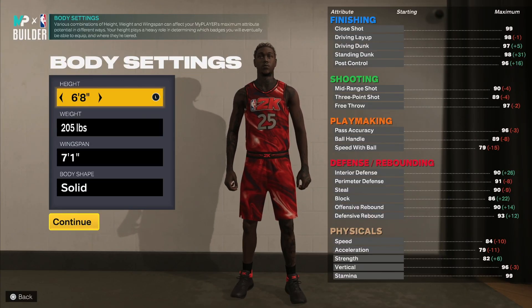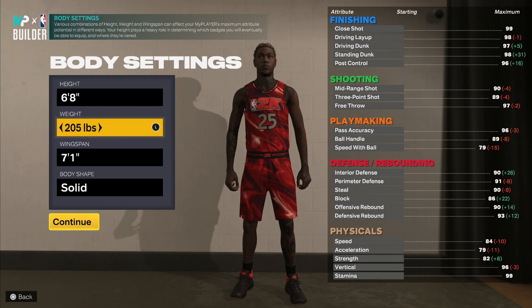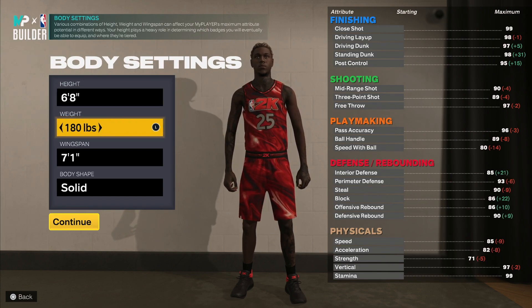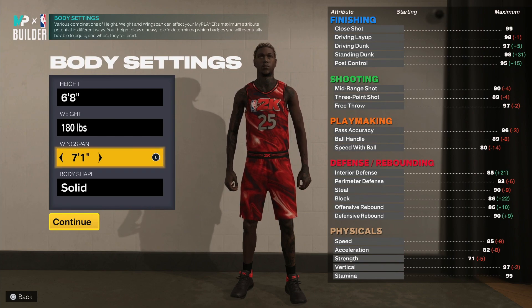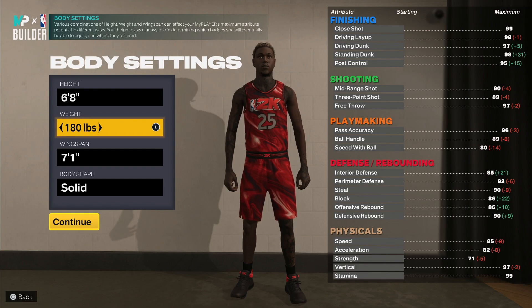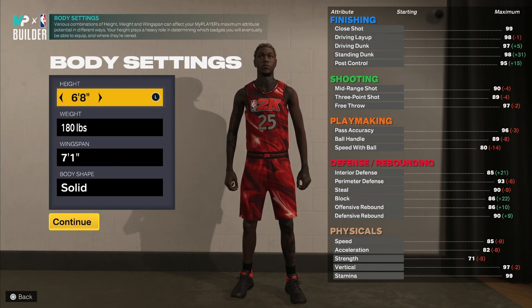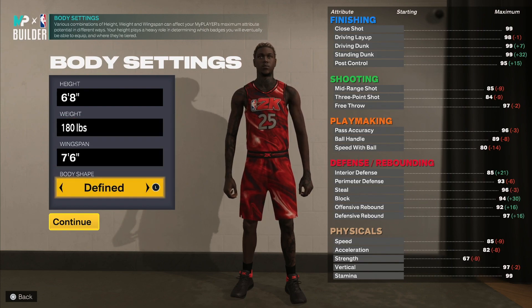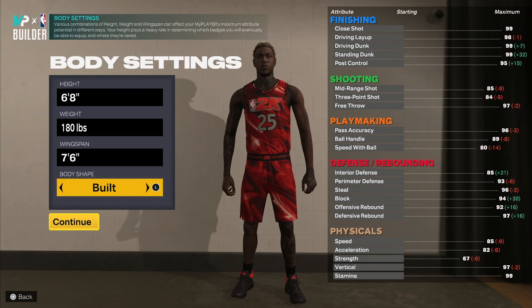I don't make him six-nine — I do make him six-eight because of certain thresholds for certain badges. I go lowest weight because you do get higher speed with ball, but you can go 207 as well. You go maximum wingspan — body shape doesn't matter, I go built just to look a little bit bigger.